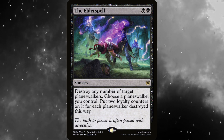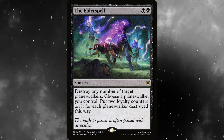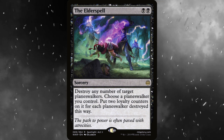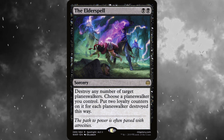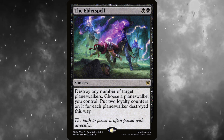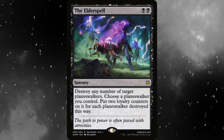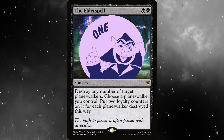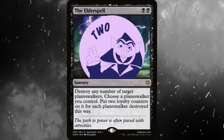Or we could try to focus on getting Sorin to his minus 7 ability as quickly as possible. The Elder Spell is an awesome option — for black black, destroy any number of target planeswalkers, then choose a planeswalker you control and put two loyalty counters on it for each planeswalker destroyed this way. This is Oathbreaker — everybody's gonna have a planeswalker at some point. If you can take out one, it's pretty good; two is very good; three… yeah, man.